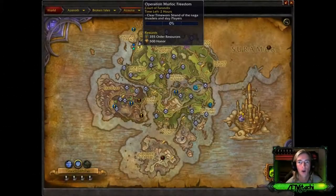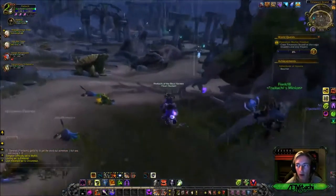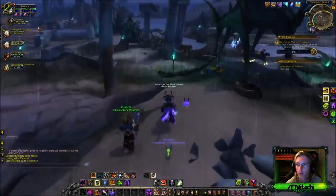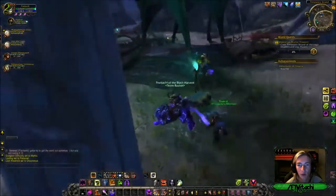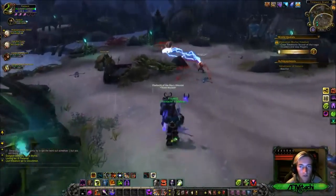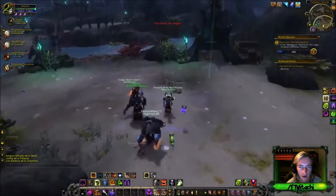What's up everybody — Operation Murloc Freedom, a PvP world quest here in Legion for the Court of Farondis in Azuna. Simply go ahead and kill murlocs, and also get your chance at some PvP by killing Alliance or Horde players depending on the faction of your choice. Basically go ahead and just kill everything here.